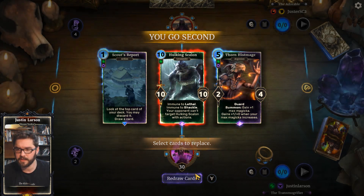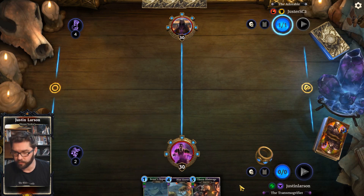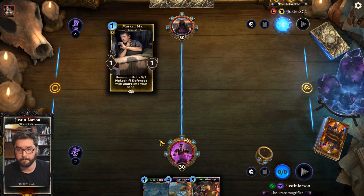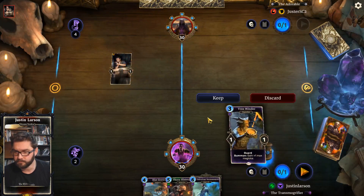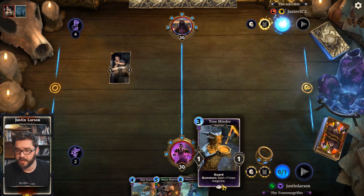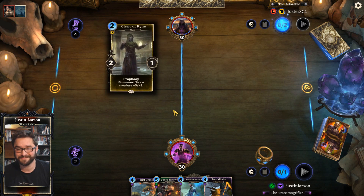We're playing against Crusader. I'm gonna go ahead and keep Thorn Histmage with the ring, just because getting my ramp game on feels really important. With Scout's Report, hopefully we can find some early interaction. They have a one-drop Marked Man — maybe this is just going to be too slow, but I like what we're seeing. Turn two Treeminder, turn three Thorn Histmage is the ramp dream — that's kind of what we're here to do, and then play giant monsters.